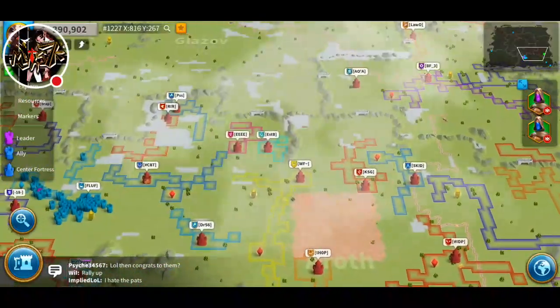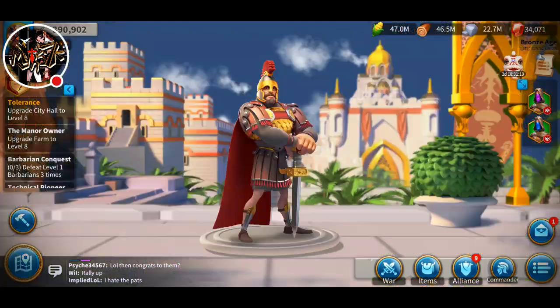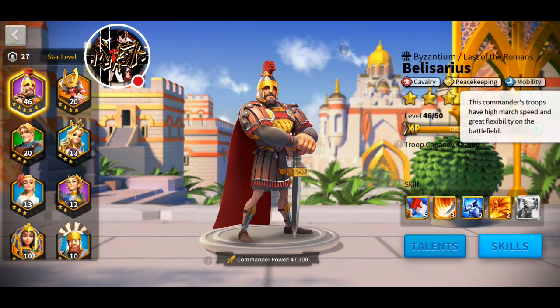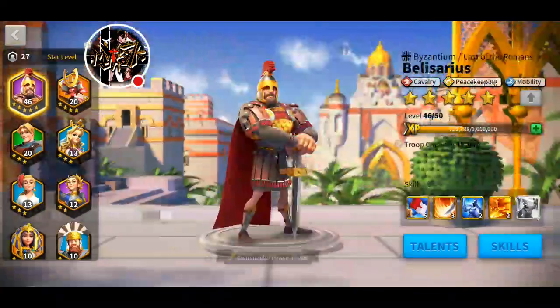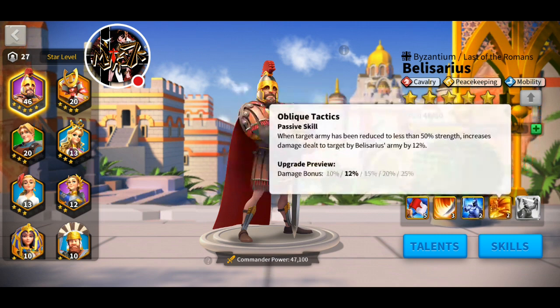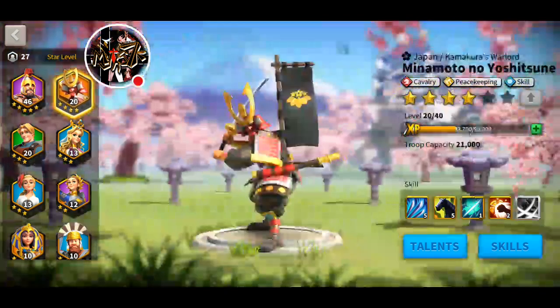You probably want to know what commander setup I'll have in my new kingdom. I'm going to run Blisterous and Minamoto for cavalry, with Blisterous as the main commander because he is a mobility cavalry commander and I love the Hasty Departure talent — I think it's the greatest talent in the game. I'm not training Cao Cao yet because it's very hard to six-star a legendary. A six-star epic will be stronger than a five-star legendary because at level 60 you'll have 20 more talent points — even at level 51 you have 10 more points than level 50. I think I'll be almost maxing Blisterous's skill by the time the kill event comes, so I'll be running a six-star Blisterous and Minamoto on full cavalry.